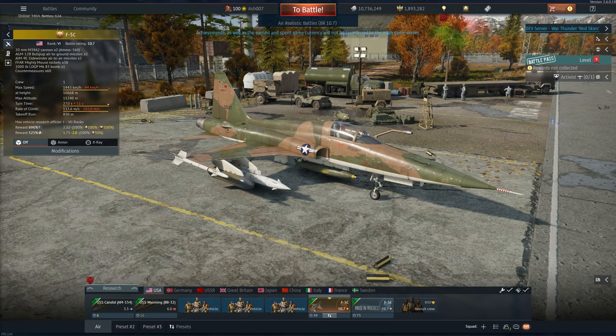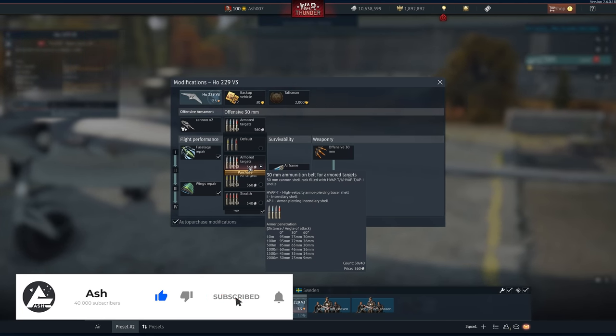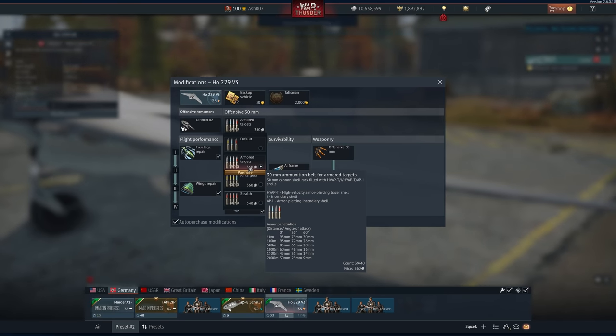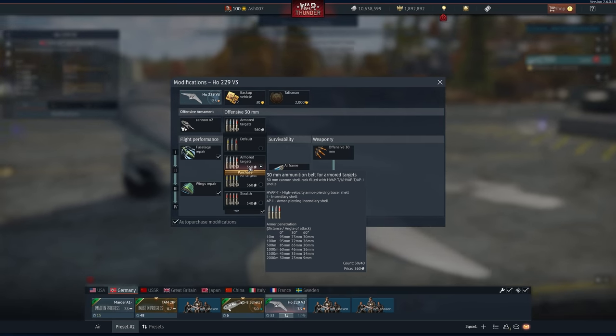There might be a second dev server later down the line, and we'll showcase everything that there is to show in at least this update video. Starting off with aviation, the 0229 has received an armor-piercing composite rigid tracer shell, which has been added to the armored target's belt.